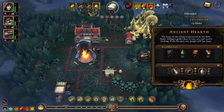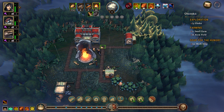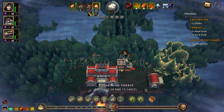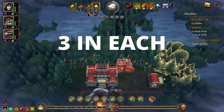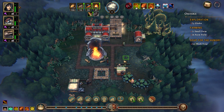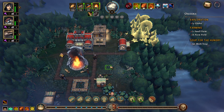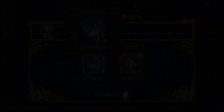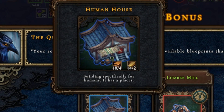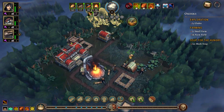Once you have sufficient wood, which you can check by clicking up here on the left, you need to use the build option for housing and make shelters for your villagers. Each shelter takes in 3 villagers, so for the starting 9 settlers you need 3 such buildings. The more villagers you have the more shelters you will have to build. There are also homes specific to each species, but those you have to unlock.